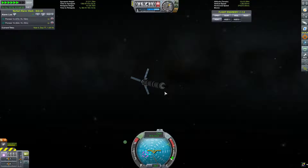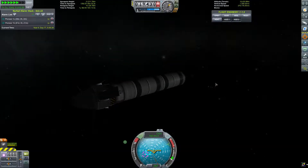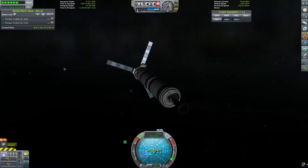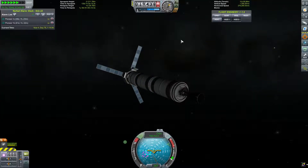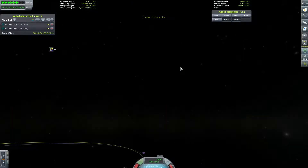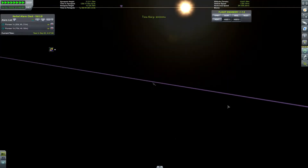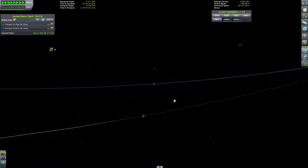Hello and welcome back to Kerbal Space Programme. Today, as you can see over there in the distance, is a red object — and yes, that is Duna. We are taking Pioneer C on a science mission to Duna. We've got everything set up, including the Kerbal Alarm Clock ready to tell us when we're passing through the sphere of influence of Duna, and we are speeding all the way up.